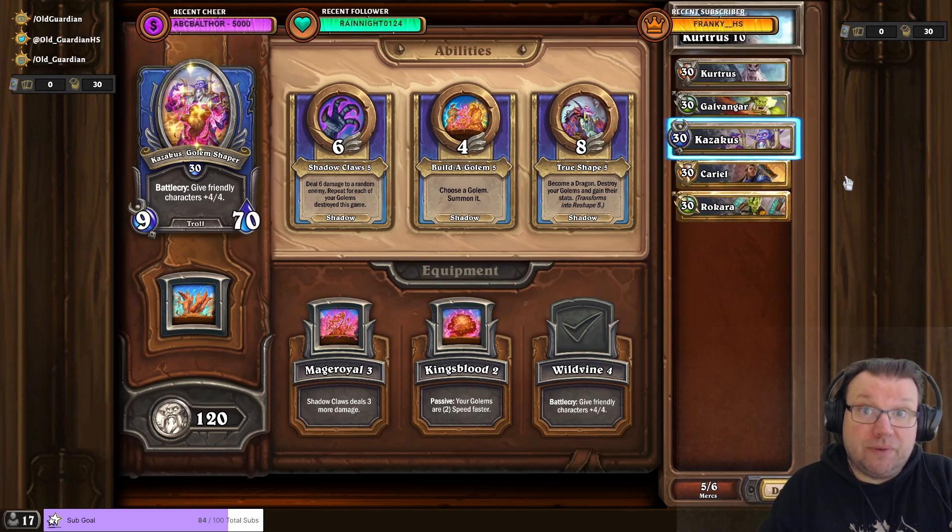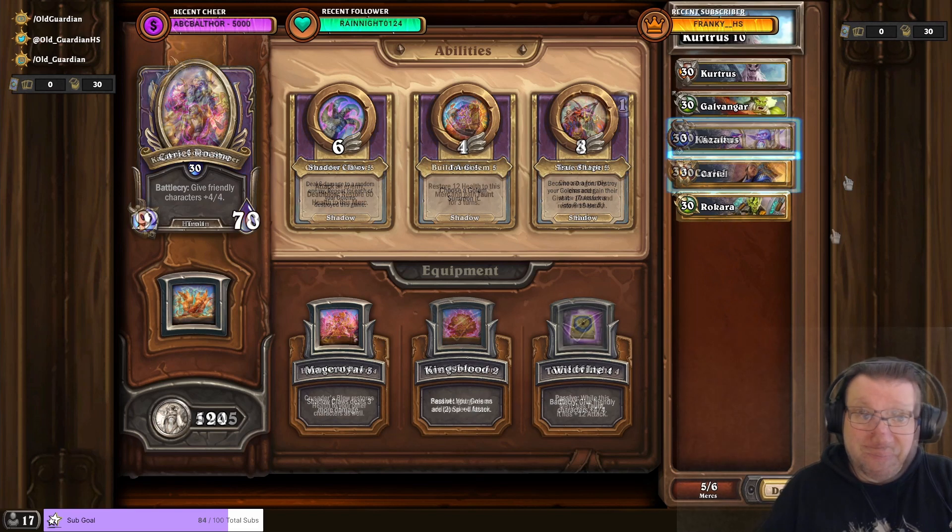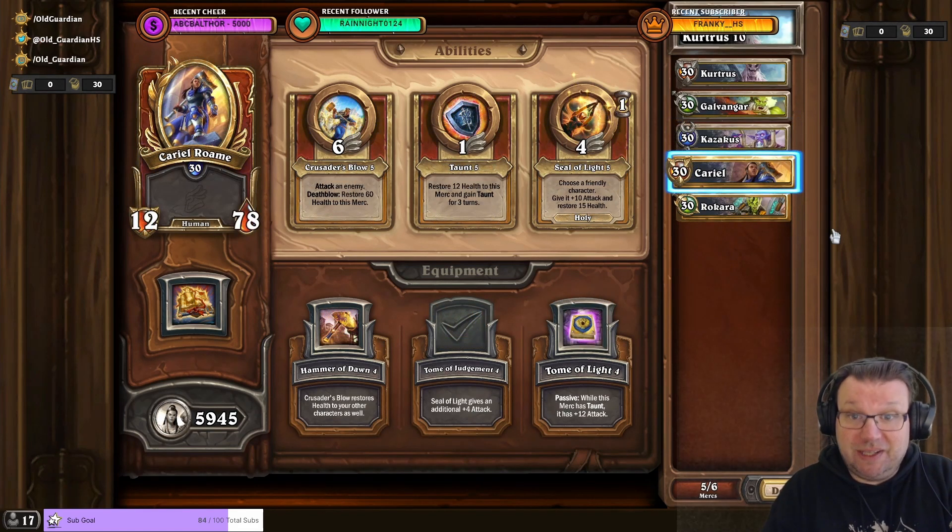But if you don't have all of these upgraded far enough, then Cariel and Rokkara can save you. In particular, Cariel's Seal of Light gives attack to friendly characters, and if you have Dome of Judgment equipment it can give a lot of attack. So Kurtrus and Cariel — two of these can usually already do it.